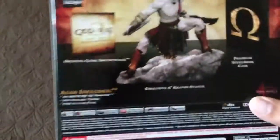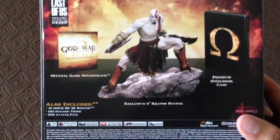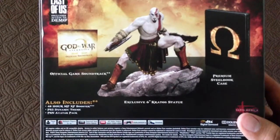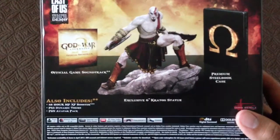On the back of it you have pretty much what's in the game: the steelbook case, the toy, soundtrack, 48-hour MP XP booster, PS3 dynamic theme, PSN avatar pack, and it says you have a Last of Us demo.